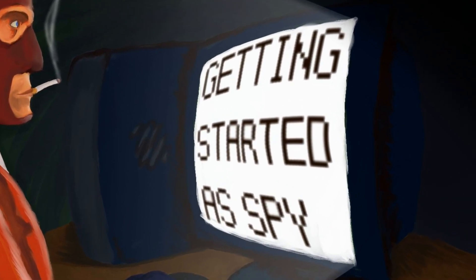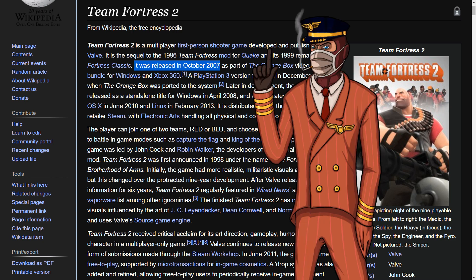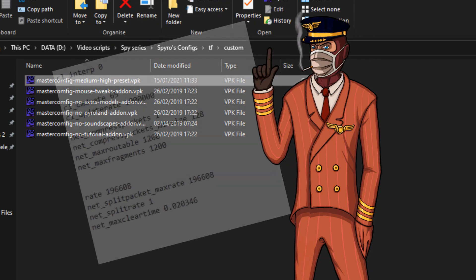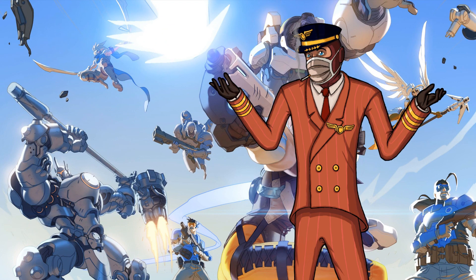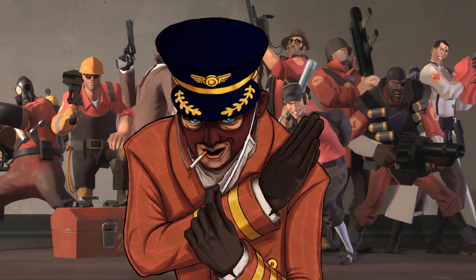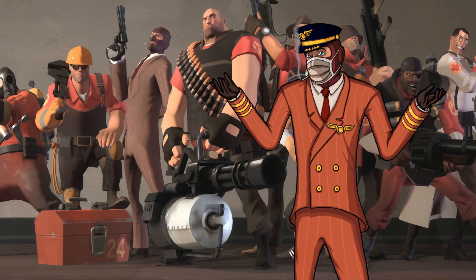Getting started as a new Team Fortress 2 player can be a harrowing task. TF2 is an old game and it doesn't adequately provide the tools for newer players to get settled in. The first thing I'd advise any new players to do is to install a custom config. These come with performance optimizations but more importantly they come with much better network settings. TF2's standard network settings are a detriment to all new players, and any player worth his salt is already using some variation of these, so you might as well level the playing field.